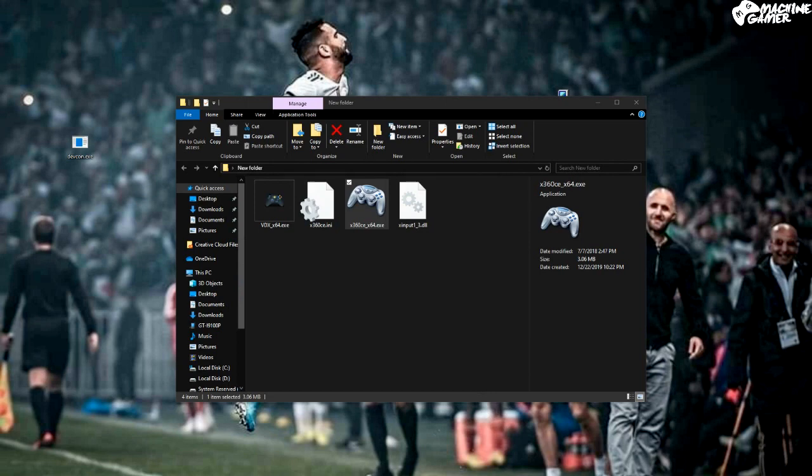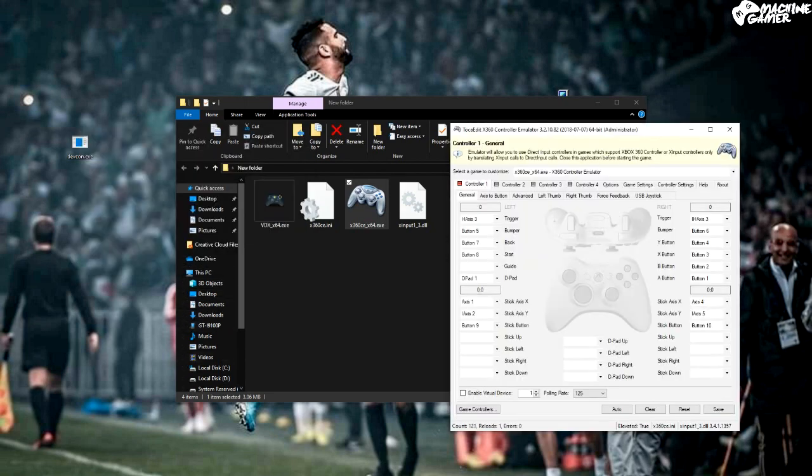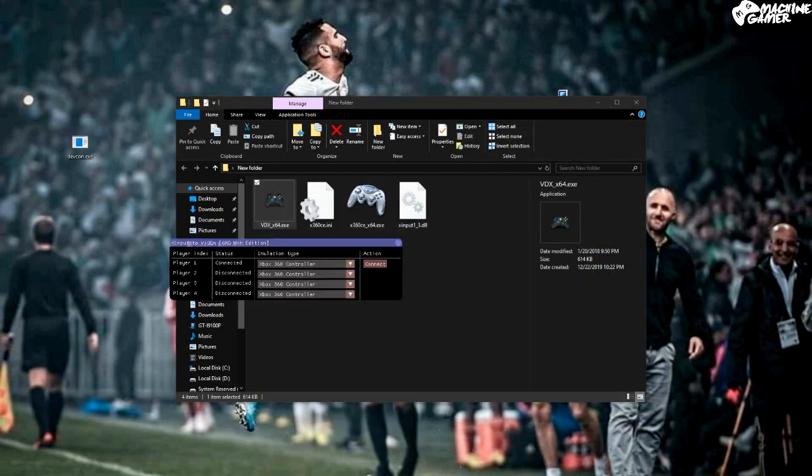It's going to create these files. Click Next, let it search and finish. If the buttons were not detected, you can press the Auto button and the buttons will be recognized automatically. Press Save and you are good to go. Now open vdx — as you can see it's connected. Just choose DualShock and connect.